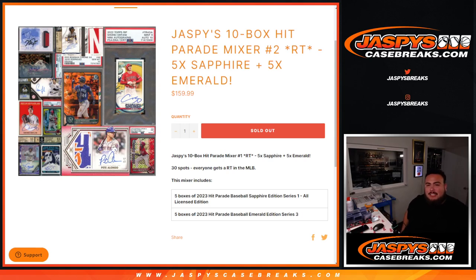What's up everybody, Jason here for JaspysCaseBreaks.com. Jaspy's 10-box Hit Parade Mixer number 2 just sold out. Random teams that features 5 boxes of Sapphire and 5 boxes of Emerald. Emerald is a Series 3 edition and Sapphire is Series 1. It's all licensed, meaning that every single card will be officially licensed by the MLB.